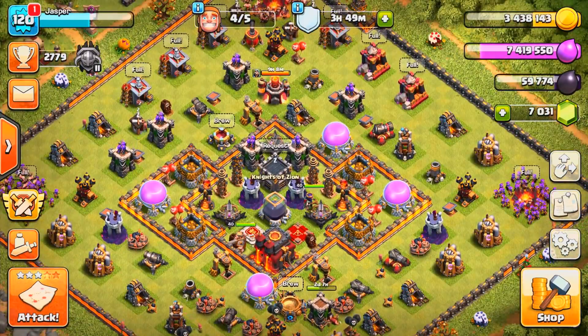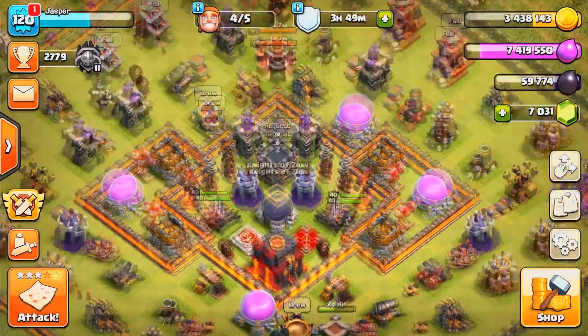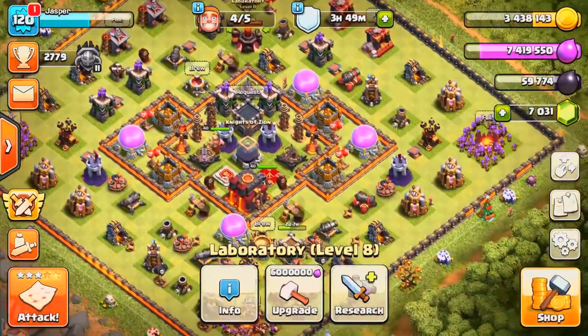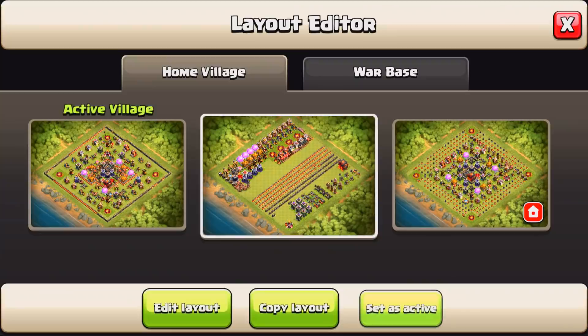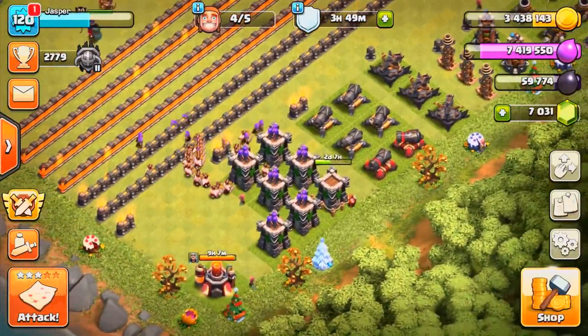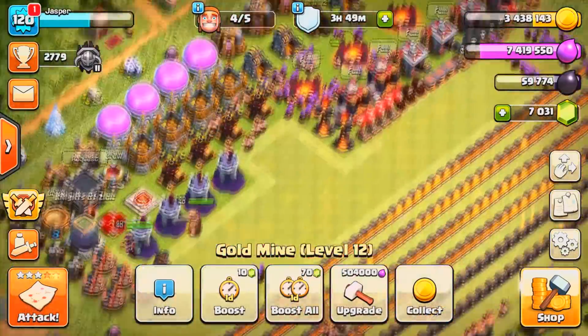Well, maybe George Clooney - but besides George Clooney, yeah, 40-40 TH10 is the most handsome thing in the world. The laboratory is going to be done here in a few hours, and I have a bunch of stuff that needs to be changed on my progress base. We've got a lot of defenses that need to be upgraded, and also the electric collectors and gold mines need to be upgraded.